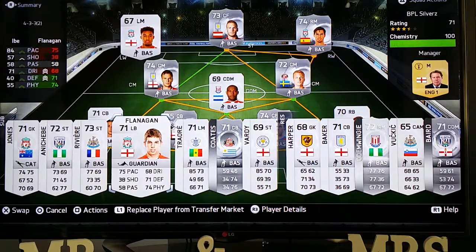John Flanagan — he's going to set you back about a grand. Good solid defender: physical 74, defending 71, pace 75. Really really decent silver card non-rare.